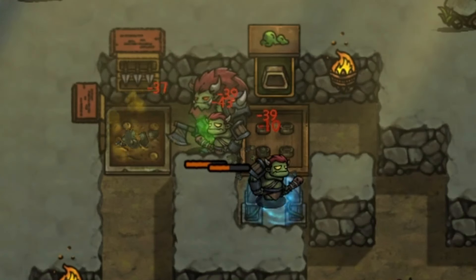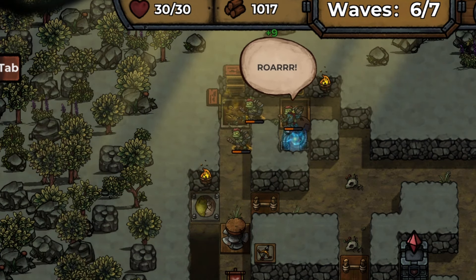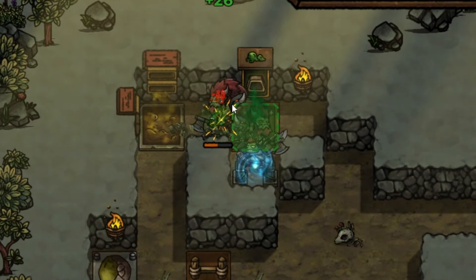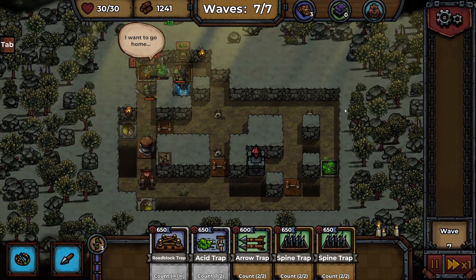Wave six — there's a boss. Look at this guy — a giant orc. He's dead. He didn't make it further than the tar trap. There's another one of these giant orcs — there's a lot of them. Let's leave this as it is, I'm not going to upgrade anything. Our strategy is too good.